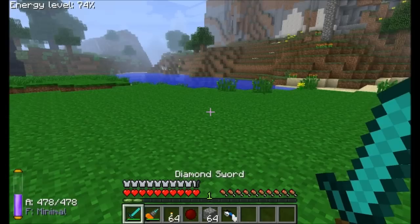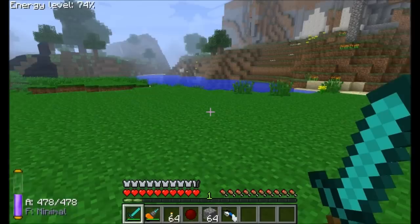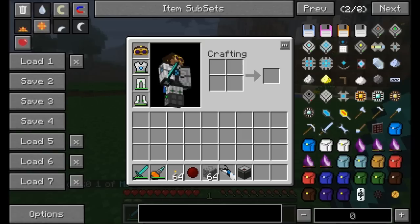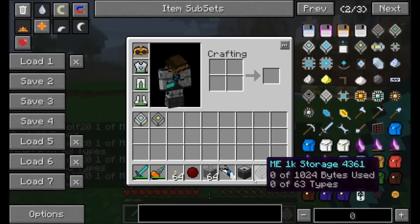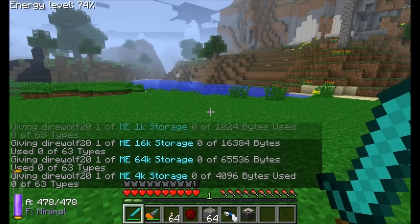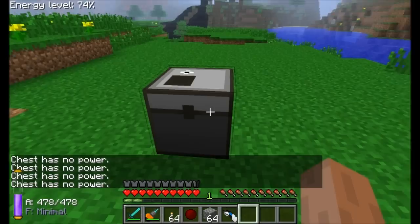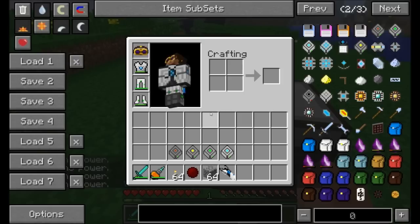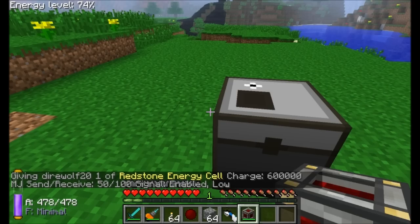At a high level, this mod compresses and stores items found in the world as data on individual discs. The best way to demonstrate that is with the ME Chest. It can be placed in the world, and you'll also need storage units. Each storage unit has a different amount of bytes — the amount it can store — and a different number of item types it can hold. There are four tiers of storage.